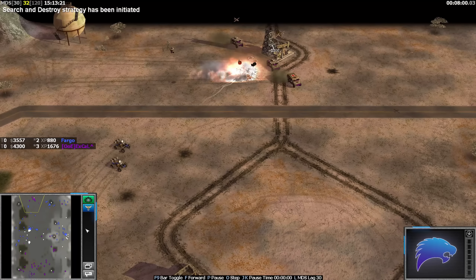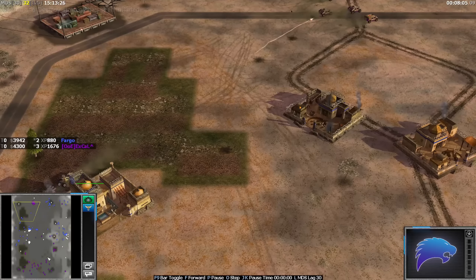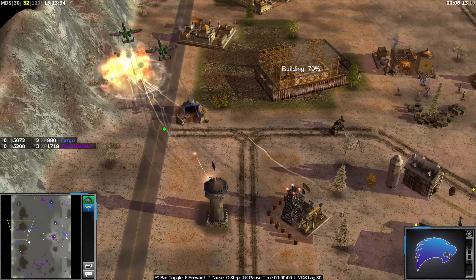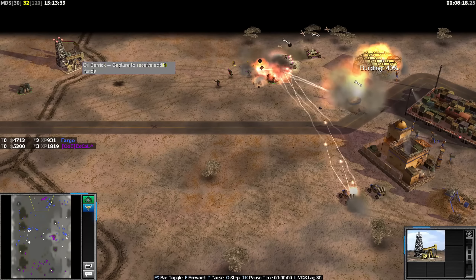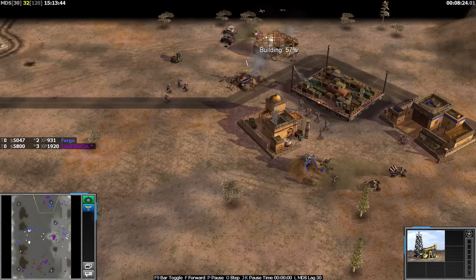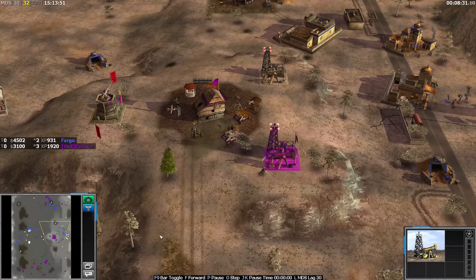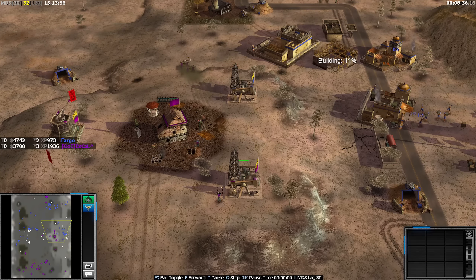Search and destroy now deployed again. Fargo is really good at always going for the TNTs continually throughout the game — is he going to remember now while the pressure's on, killing the search and destroy with the TNT? He goes for the safer option with the A10 instead. That oil actually hasn't been captured by Fargo, so I think X Gal realized that — otherwise he probably would have killed it.